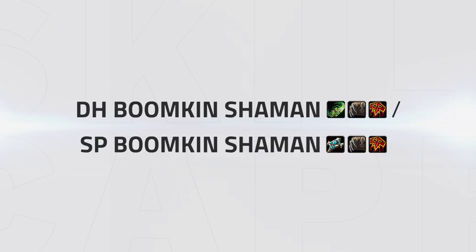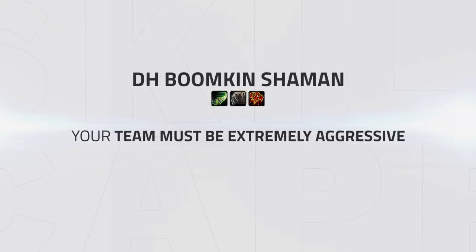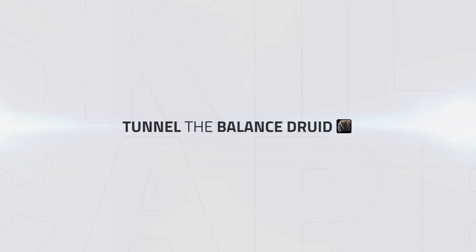Now let's take a look at the two Balance Druid Restoration Shaman comps, starting with the comp that just won Blizzcon 2018 — DH Boomkin Shaman. This is actually an incredibly straightforward matchup. It just requires your team to be extremely aggressive, and your Priest to be capable of out-healing the incoming damage. Your target choice is very simple: tunnel the Balance Druid. If you are able to deal the pressure you should be dealing, the Balance Druid would be forced to spend a ton of time in bear form, essentially just waiting to die in a good setup. This also would not allow him to cast Clone, negating his offensive pressure and crowd control.